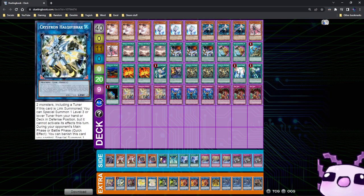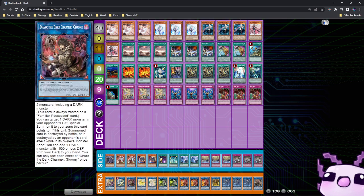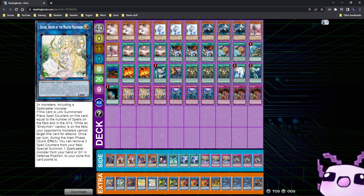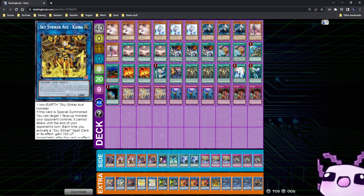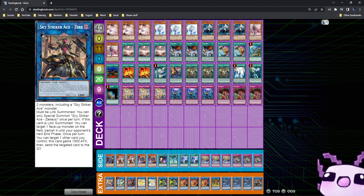For the extra deck, we have 1 Exos Cloudragon Code Talker, 1 Halqa Fibrex, 1 Dark Charmer Gloomy, 1 Nightmare Unicorn, 1 Selene the Queen of the Master Magicians, double Hayate, triple Kagari, 1 Kaina, triple Shizuku, and 1 Zeke.